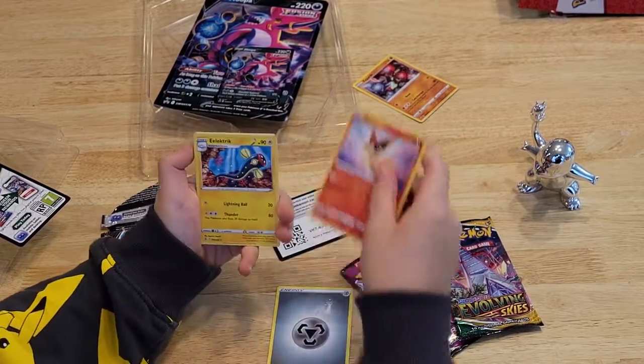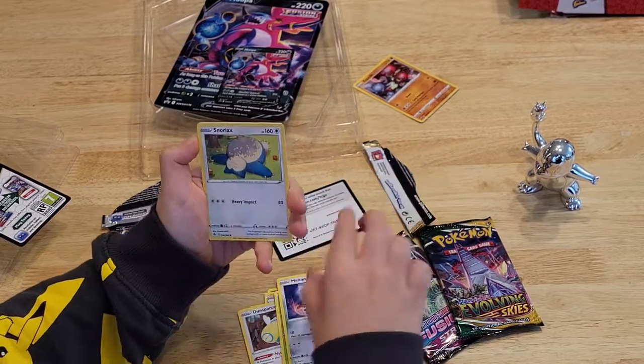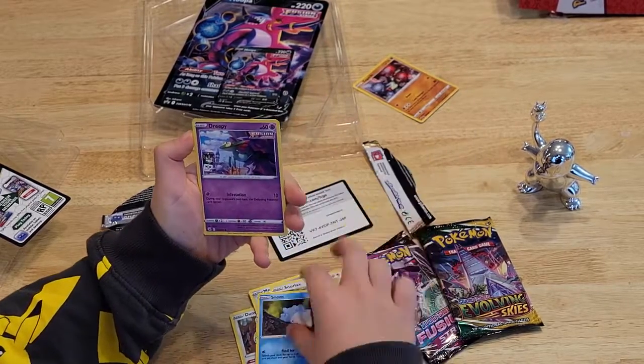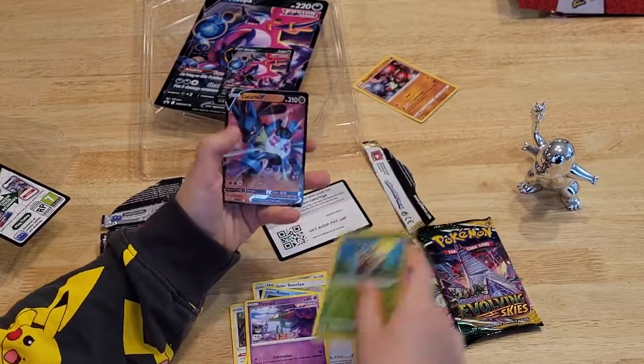Energy. Victini. Electrate. Dunsparce. Phantom. Meltom. Starlax. Snom. Dripi. And you guys all know I have bad luck in Fusion Strike. And a Lucario V.